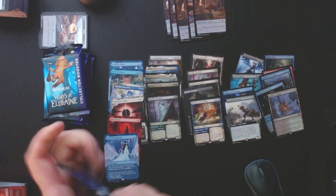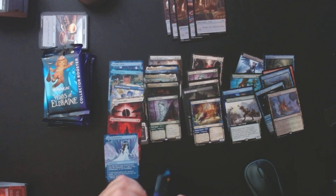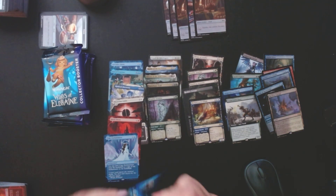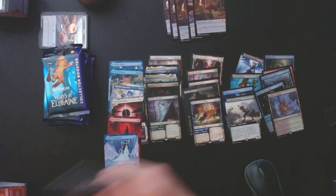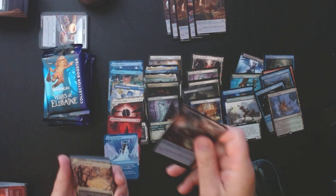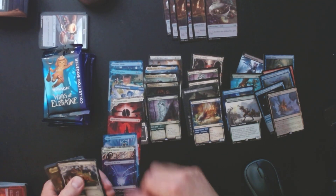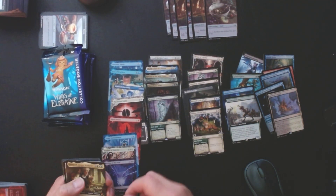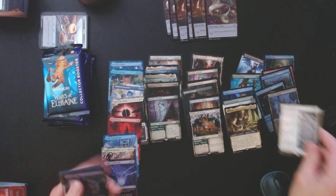Things aren't going so well — there were no even decent hits in that pack. Unless that Satyr Druid is better than I think it is. Maybe it is — I sincerely doubt it. We've got Playline of Sanctity again. Ley Line of the Void — yay. This just keeps getting worse.